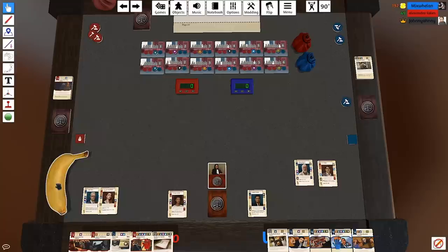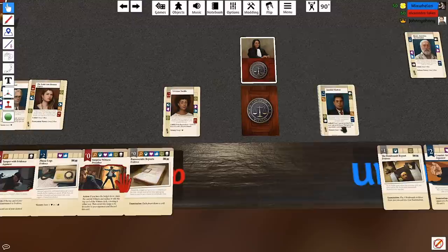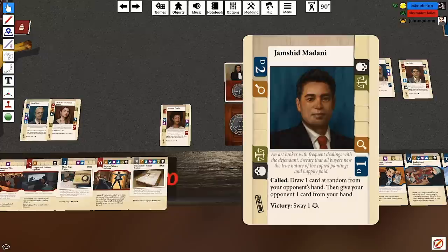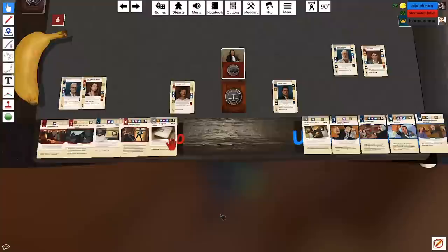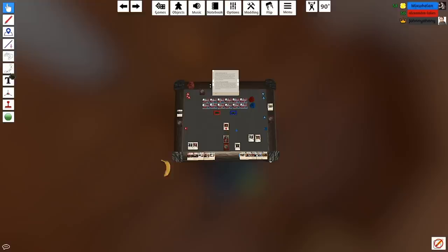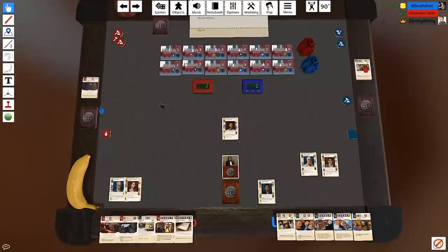For the benefit of the audience: we have Jamshid Madani, an art broker with frequent dealings with the defendant who swears all buyers knew the true nature of the copy paintings, or Vivian Terala, who used to manage several of the defendant's art galleries and always knew something fishy was going on behind the scenes. They're both a two and a one. I'm going to call Vivian Terala to the bench. Both players draw one evidence from the other player's discard.